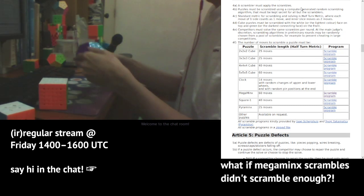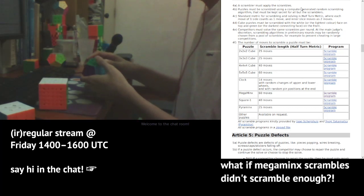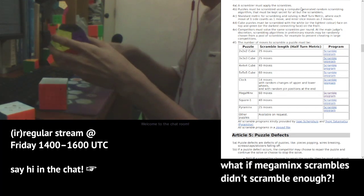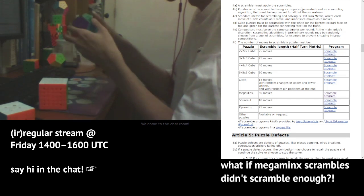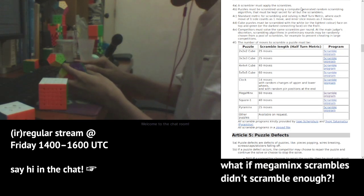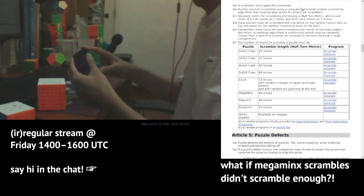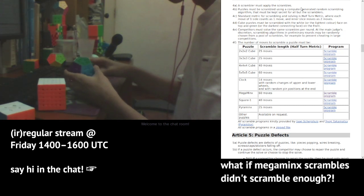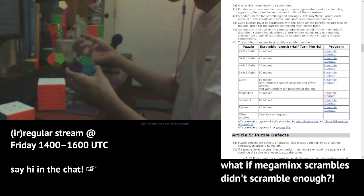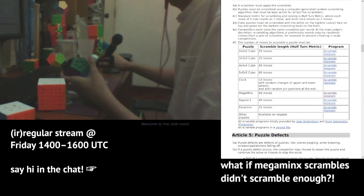The amount of time I take to do a scramble is more or less the same as how long it takes the very fastest people in the world to solve the puzzle. Because it's mostly 2-gen and there are only two choices for each move, there are 70 moves and so only 2 to the power of 70 possible states you can reach.